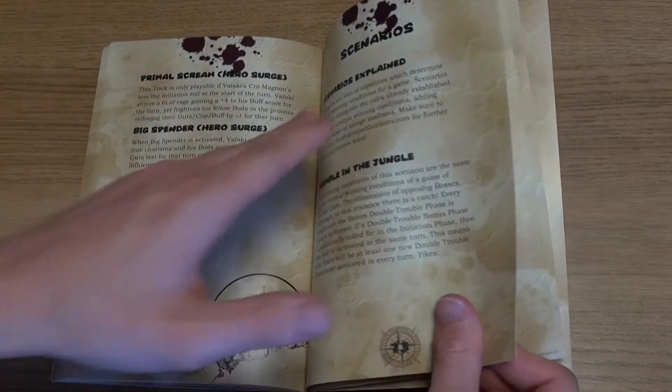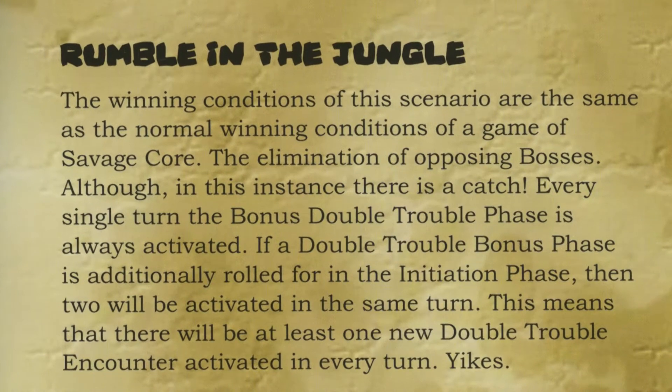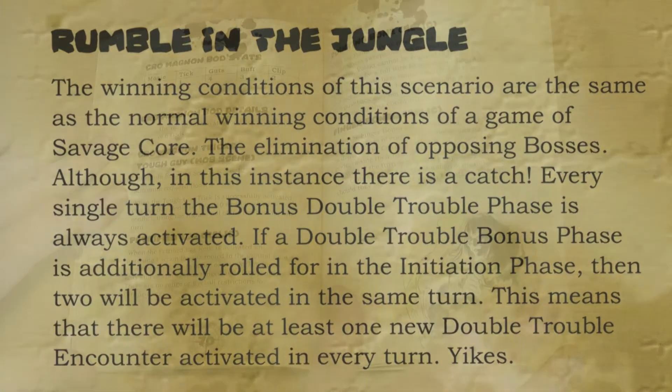There are also five scenarios outlined in the book, which provide the basics for a set of games involving any of the factions.